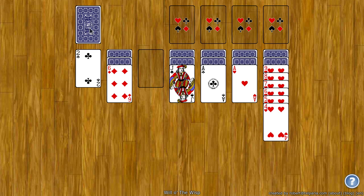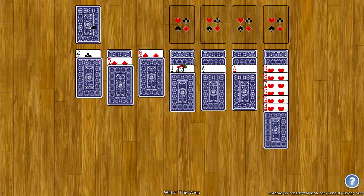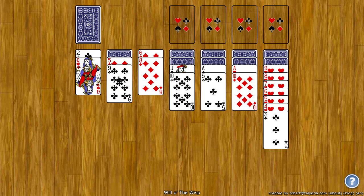You can click on the stock here to deal one card to each of the tableaus. But you can only do that if all the spots are filled. So I can't click on it right now. But if I put the 6 here, now I can click on them and get more cards. And then again, I can continue to build down.